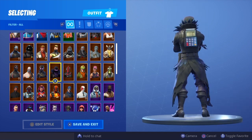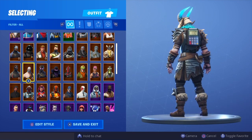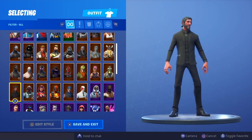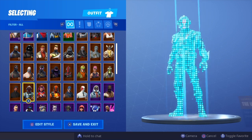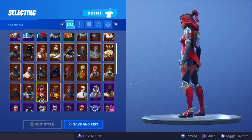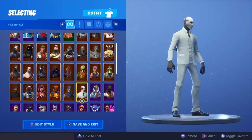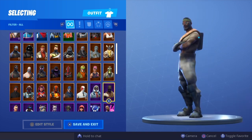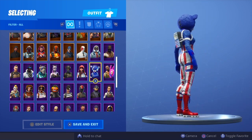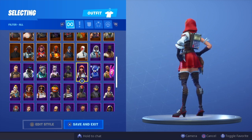What do you guys think about the new leaked items — the winter versions of the Red Knight, the Raven, and also the Love Ranger? Personally I'm kind of annoyed because it seems like they don't come as selectable styles and instead come as separate skins. I've already got the Raven, Red Knight, and Love Ranger — that was 6,000 V-bucks alone — and now they're bringing out a whole new set where I'd have to spend another 6,000. I feel like they're being a bit too money-grabby. The only in-game footage we have is leaked so we don't know for sure, but it's pretty safe to say they won't be selectable styles.